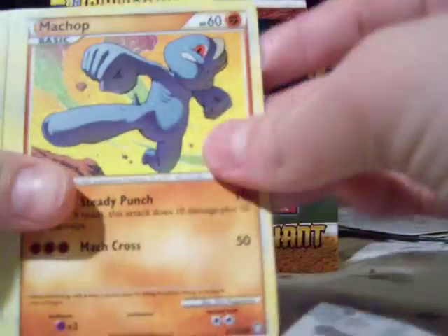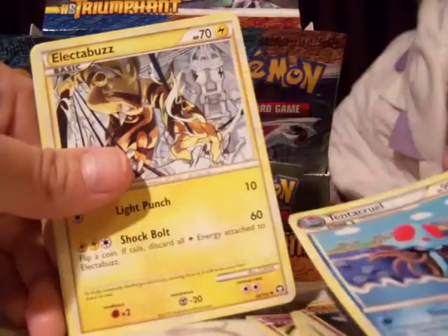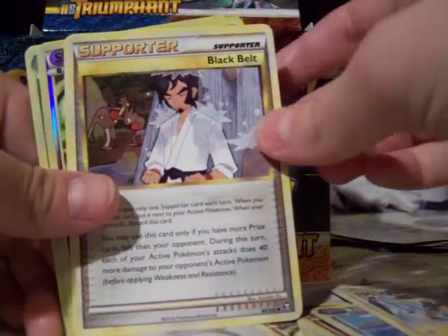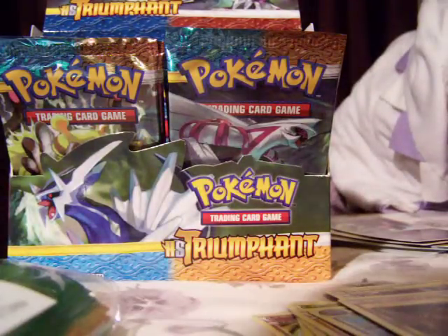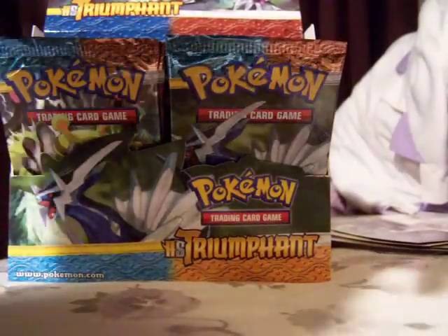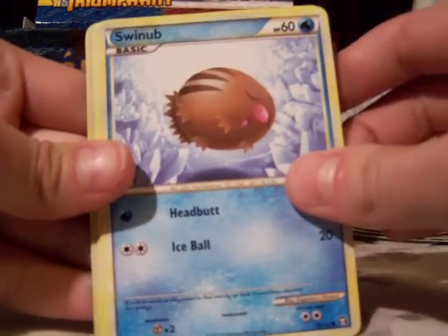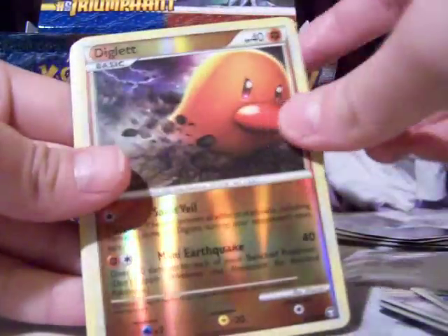Bellsprout, Yanma, Pidgey, Swinub, Nidorina, Pidgeotto, Tentacruel, Machamp Reverse Rare, and another Porygon-2 Holo — I'll put that in my reverses for trade. We got Kricketot, Yanma, Machop, Nidoran, Bellsprout, Cubone, Tentacruel, and a Venomoth Holo in the back — and Black Belt. So I need Victory Bell and Solrock still.